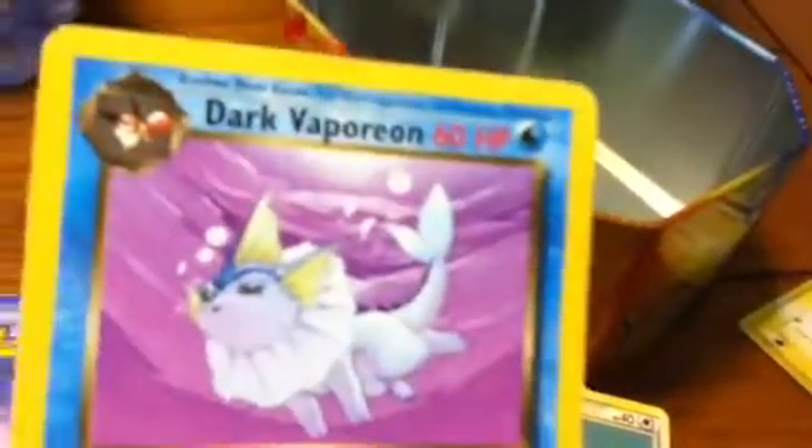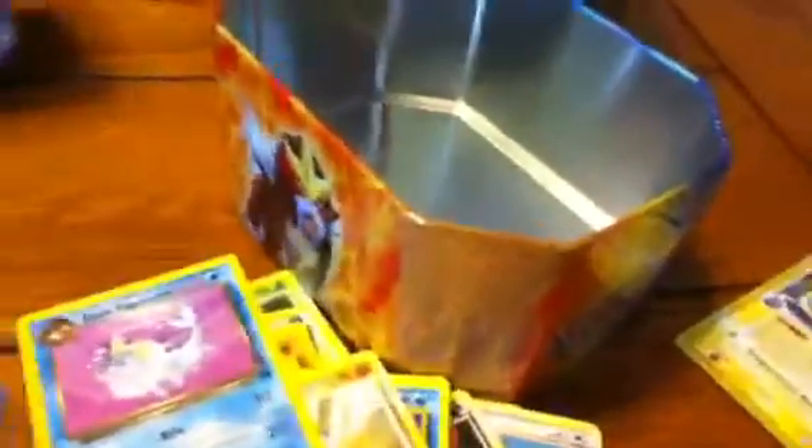Magneton — it's electric type. Kingdra — it's a level 50. Let's see if I can get this to focus. Well, if you can't see it, it's a level 50. Cranidus. Dark Vaporeon. Vaporeon. Umbreon.